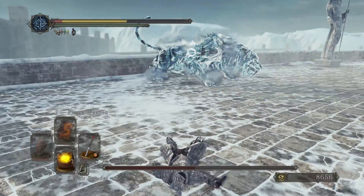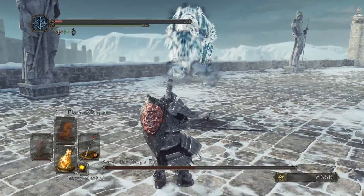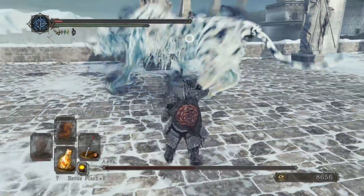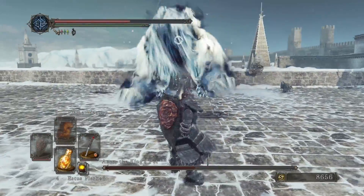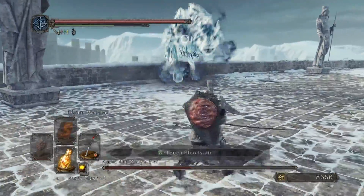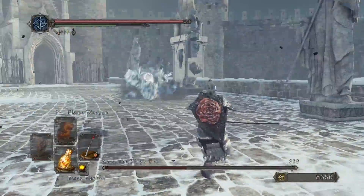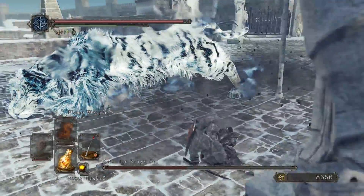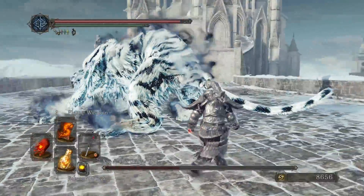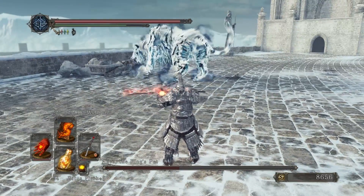There's the other hairball move — I thought I could walk out of the range of that. I would also highly recommend equipping some repair powder in your quick slot before this fight, because I had durability issues during this fight when I've never had durability issues before. I don't know if that's something that changed in the day one patch, but who knows.